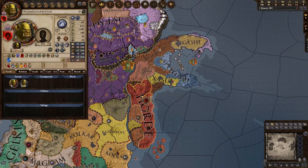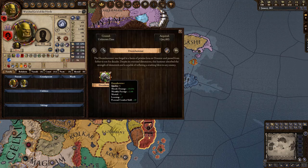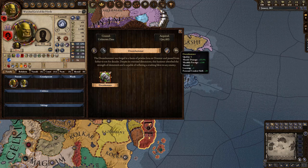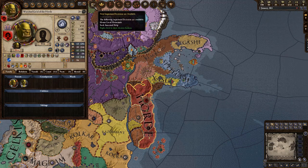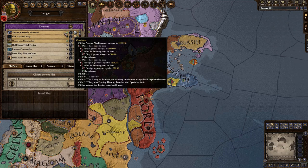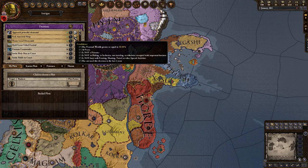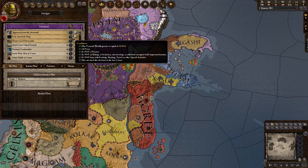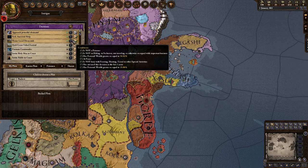Let's take a look at the treasury — Doomhammer, of course. Now let's see what important decisions we have: approach a powerful elemental, seek ancestral help for 50 gold, honor local elementals for 25 gold.